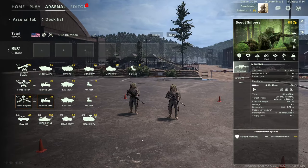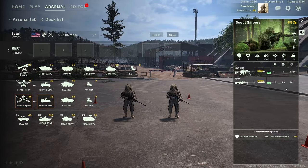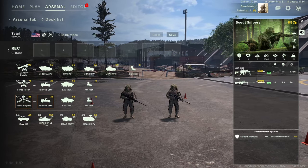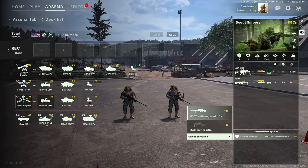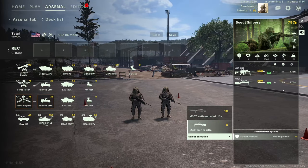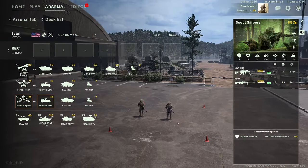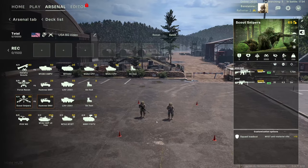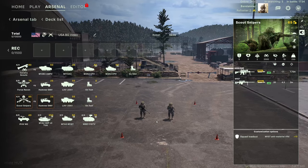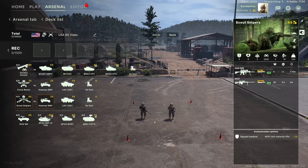This here is a sniper team. These guys are kept at maximum range. To see weapon ranges you can click on them — that one is 500 meters, that one is 1200 meters. They currently have an anti-material rifle equipped; you can also give them a standard sniper rifle which reduces their range. These can be used purely as scouts without even engaging — just use them to scout things out.